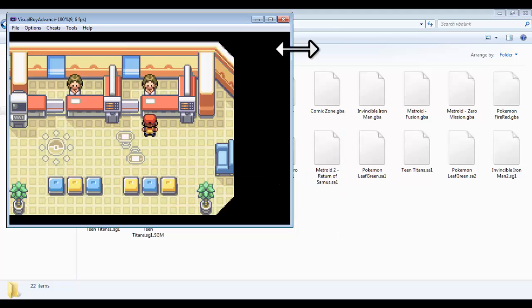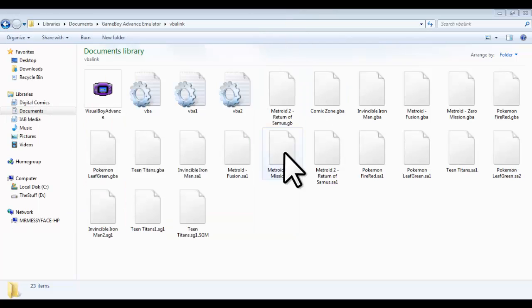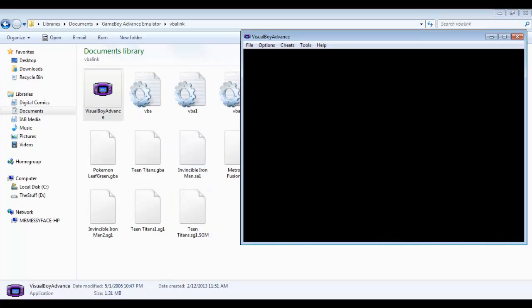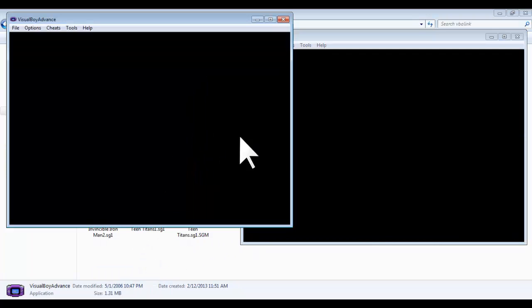The save file should pop up in your folder. The best idea is to have everything all in one folder for your Game Boy Advance stuff — I have all mine in one folder. Then what you want to do after that is open up two of them at the same time.